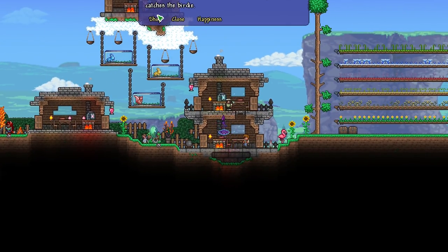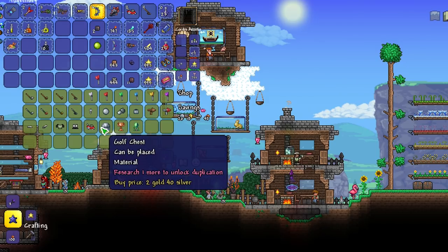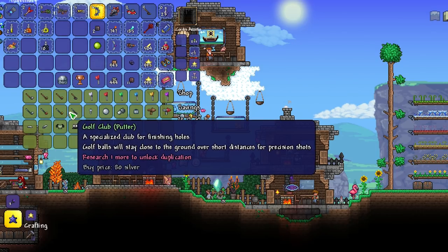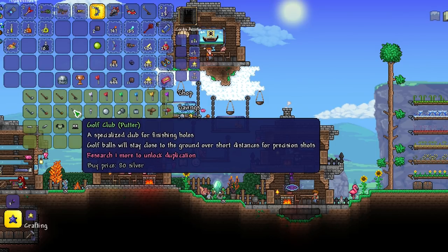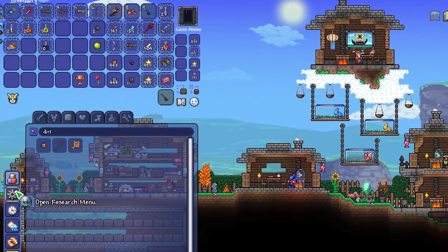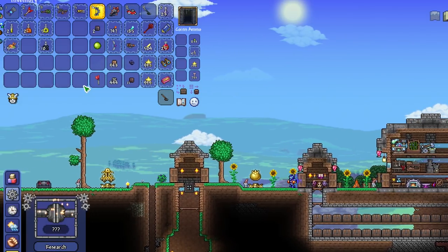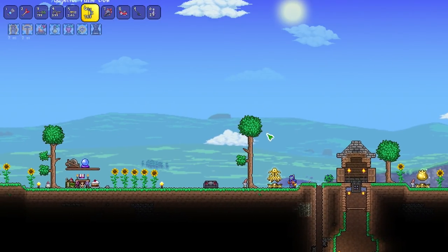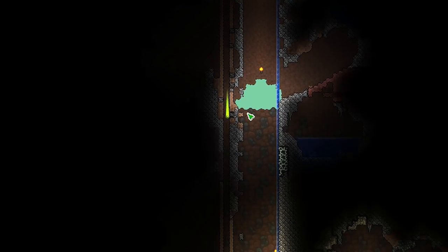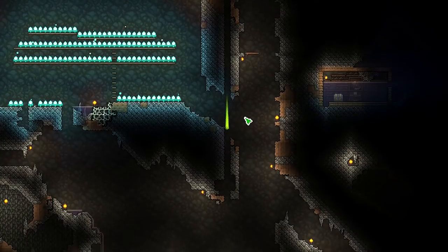Now if I talk to the golfer NPC and take a look at his shop, there are some different items. We can see regular golf clubs, a golf trophy, and the golf chest being sold. These items have unlocked because I have received a golfing score of over 500. Most of my golf score was increased from just that single shot alone. The golf chests are quite cool, and there's nothing better than flexing on other people about your golfing skills with new and improved golf club skins.